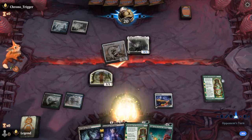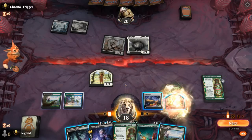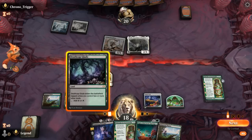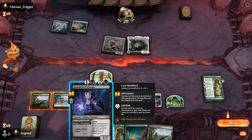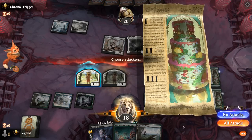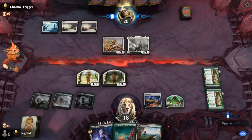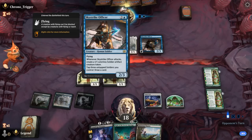Yep, speak of the devil — Thalia is going to slow things down significantly. I've got the fourth land but now we might need five. So we wait on Poisoner until we can sack a food token and play it. Another Welcome to Sweettooth gives us another creature to put +1 counters onto in case they remove one with Brutal Cathar. It's going to be a Skystrike Officer to draw extra cards — also very powerful.